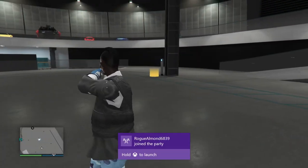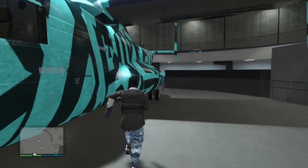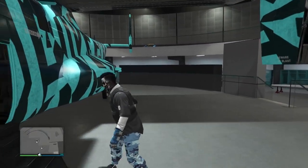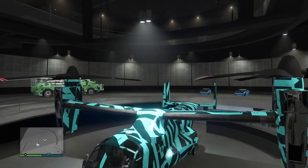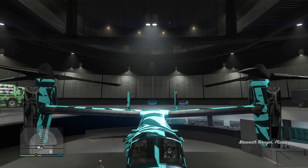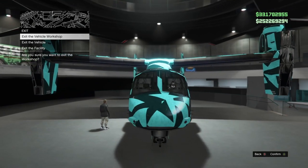So right now I've invited my friend into my facility and I'm going to get started with the glitch. I'm going to hop into my Avenger. You can't press pause anymore basically after you exit the facility, so this is what we're going to do. Once you enter the cockpit, go ahead and press right D-pad to mod the Avenger, then press B or circle, and now you're on this screen.